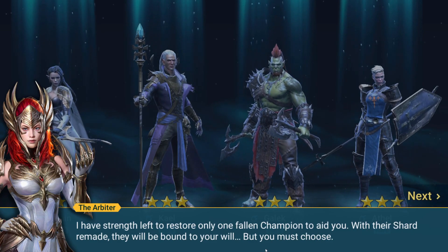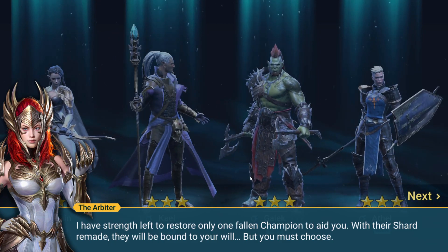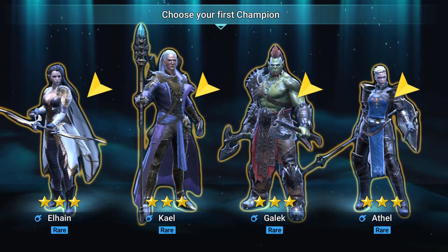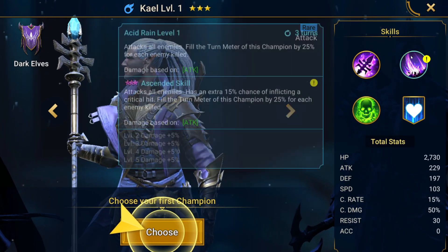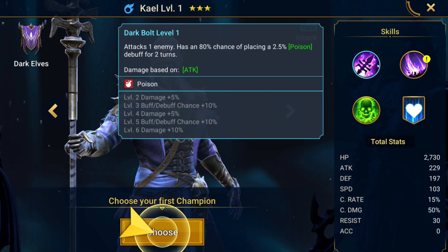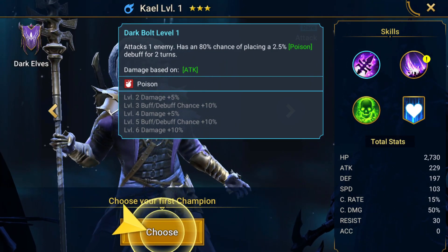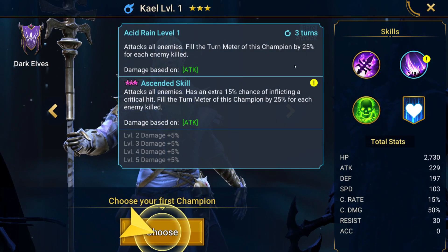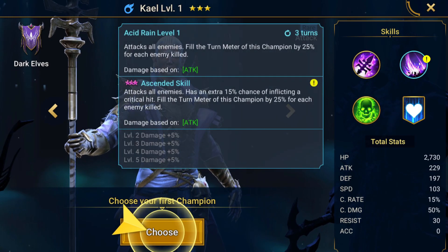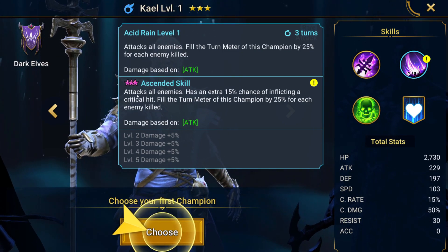As you can see you can choose any of them. I'm gonna choose Kael. His A1 attacks one enemy and has an 80% chance of applying poison — so as long as you have accuracy you're gonna hit that poison. And if you fully book him out it's a 100% chance. His A2 attacks all enemies and fills the turn meter by 25% for each one killed.